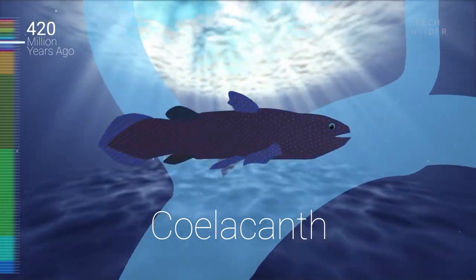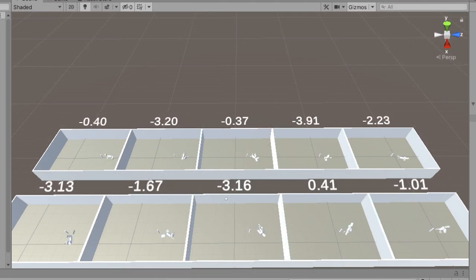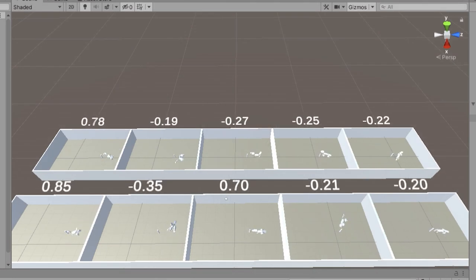While reinforcement learning provides the brain, for this project I was also interested in involving the creature's body. In the real world, animals evolved different shapes for different tasks, and I wanted my virtual creature to do the same thing. To do so, I once again took inspiration from real world biology and used what is called a genetic algorithm. A genetic algorithm is a type of computer program that mimics the evolution of real living things, such as animals or plants. For a genetic algorithm to work, we can't just have one single thing — we actually need a larger population of creatures. For this project specifically, we used a population size of 10 creatures. These creatures then train for a certain amount of time using reinforcement learning.